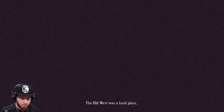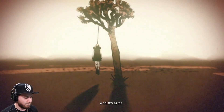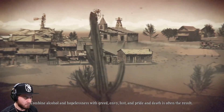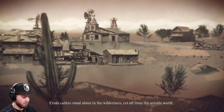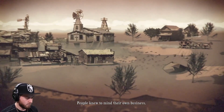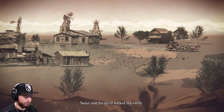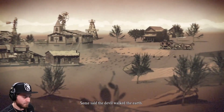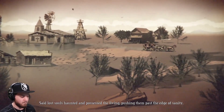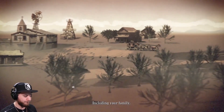The Old West was a hard place. The only thing in abundance was poverty and firearms. Combine alcohol and hopelessness with greed, envy, lust, and pride, and death is often the result. Crude cabins stood alone in the wilderness, cut off from the outside world. People knew to mind their own business, but isolated, they grew ignorant and superstitious. Some said the devil walked the earth, that lost souls haunted and possessed the living, pushing them past the edge of sanity. In this harsh and dangerous country, no one had it easy, including your family.